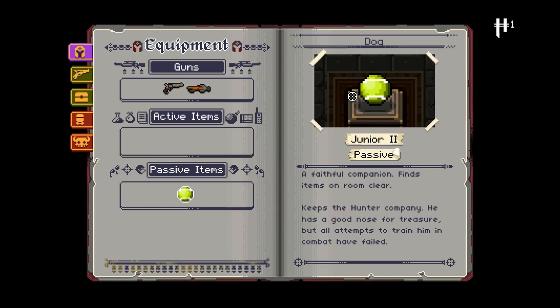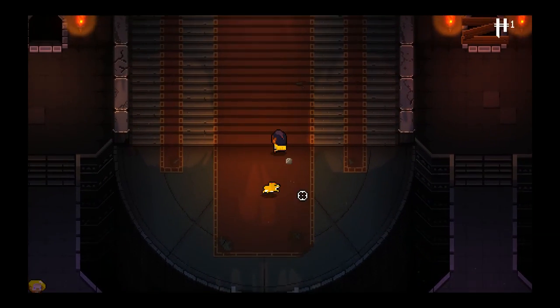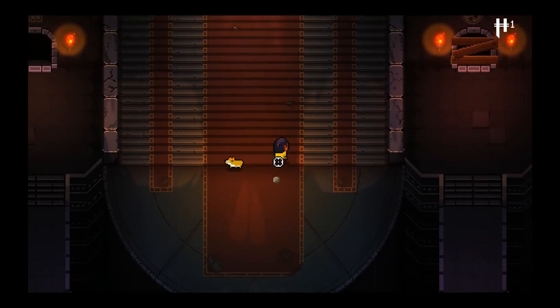Dog — Junior 2. Passive. A faithful companion. Finds items on room clear. That could be super useful. We've had very few key drops, as well as hearts and armor, so that could be quite the asset. Keeps the hunter company, he has a good nose for treasure.